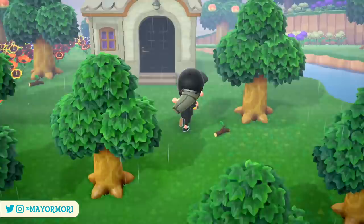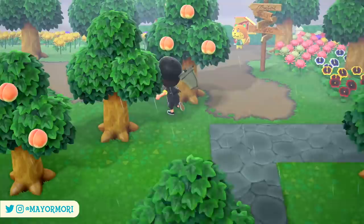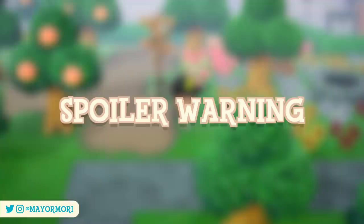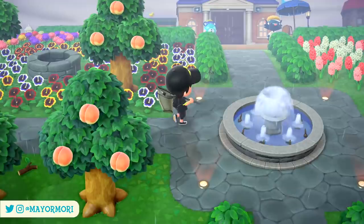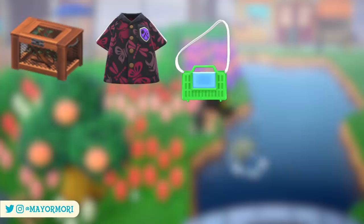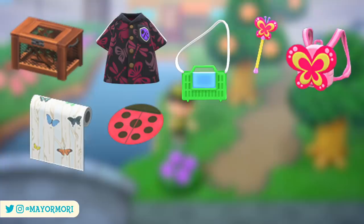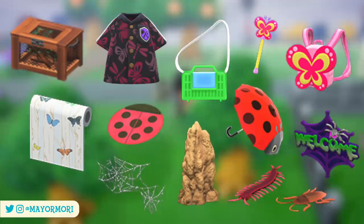With every 10 points earned we can exchange them with Flick for one bug-themed item. There are 13 Bug-Off items available including: the artisanal bug cage, the bug aloha shirt, the bug cage bag (which looks like old-school bug cages), the bug wand, the butterfly backpack, the butterfly wallpaper, the ladybug rug, the ladybug umbrella, the spider door plate, the spider's web, the termite mound, the fake toy centipede, and the fake toy cockroach — which will surely confuse friends who missed the Bug-Off if you drop them around your island.